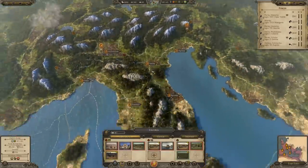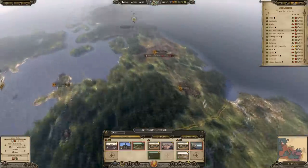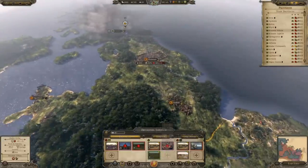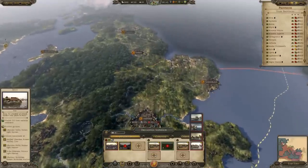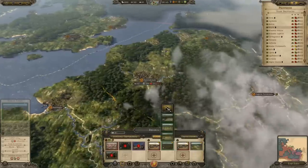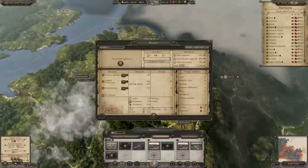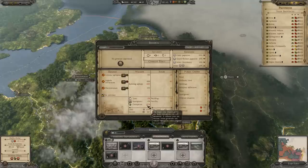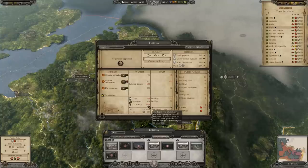In all the other provinces we're going to abandon, we are going to demolish all the buildings first. What we want to do is strip all the money we can out of these regions — if you just straight up abandon them, you're not going to get the full amount they're worth. We're taking the money out of these provinces and putting it somewhere more useful.